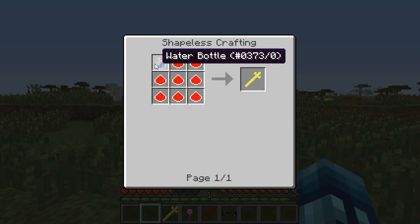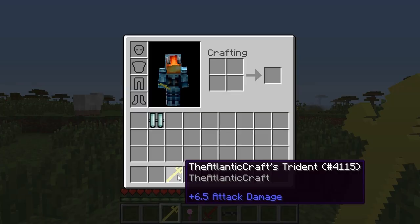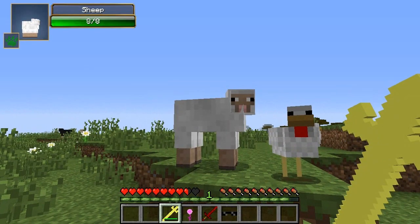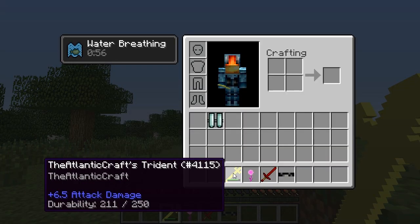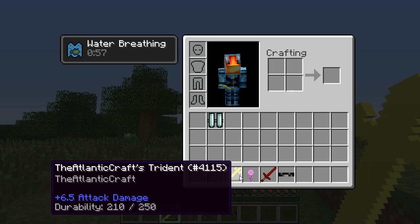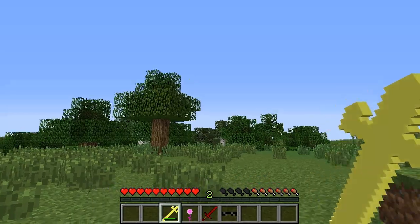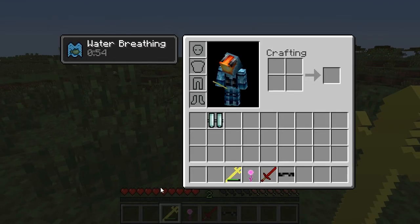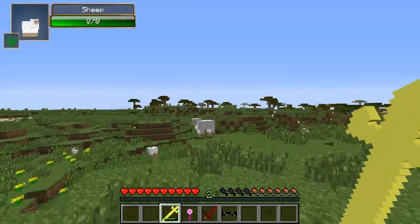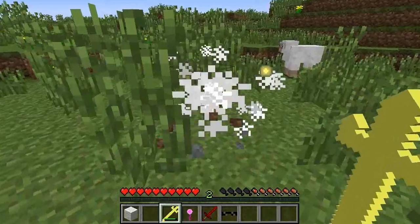Next is Atlantic Craft's Trident. To craft it you need a water bottle in the top left. It has 6.5 attack damage and when you right-click it you will get Water Breathing for 60 seconds. Right-clicking only uses one durability and resets that water breathing back to 60 seconds. So if you're swimming underwater you can breathe, and you can also use it as a weapon for 7 damage.